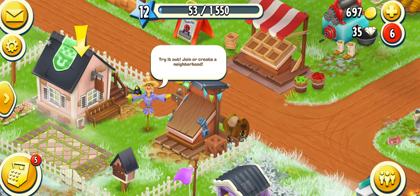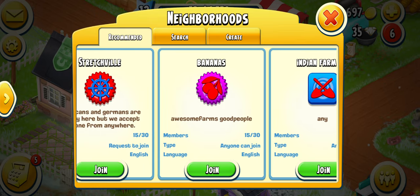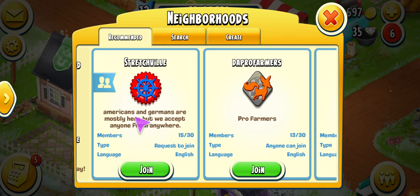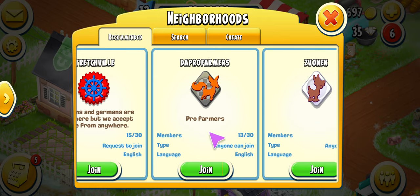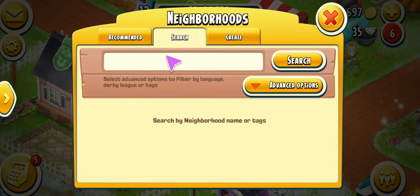Let's zoom in so you can see what it says: try it out, join a creator neighborhood. So let's click on it. It gives a whole lot of stats and recommendations. You can scroll through — you can see what people have put as their title, what their neighborhood is about, how many members they have, and what type of farm. Sometimes you have to request to join; sometimes other neighborhoods are just open. The maximum is always 30.